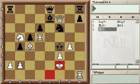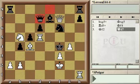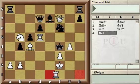Or, if black does not capture the queen but plays Qd7, then white would bring the other rook into the game as well with Re1, threatening a simple checkmate of Re4, because the knight is pinned on f6.